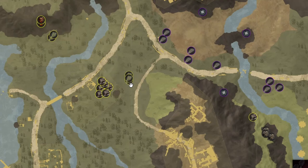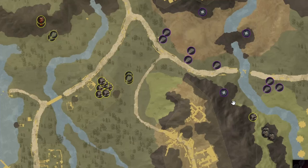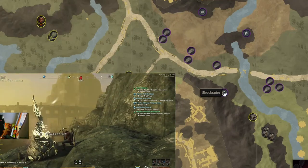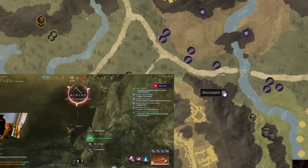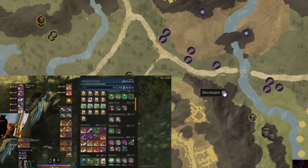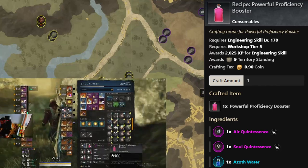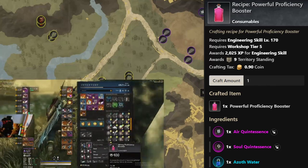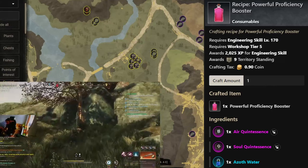Towards the next location you will grab all this wire fiber — there are three nodes of wire fiber. Then you will be grabbing the shock spire. Why? Because shock spire gives you air motes, and air motes you can trade into air quintessences.